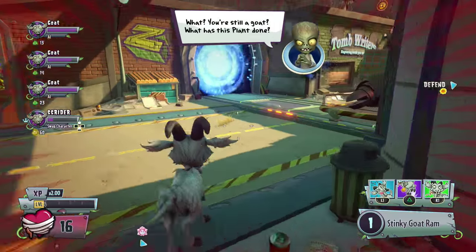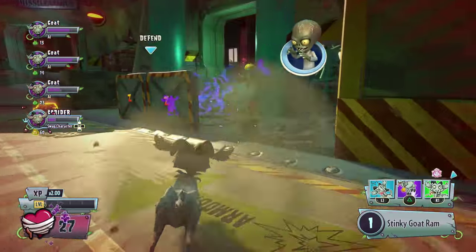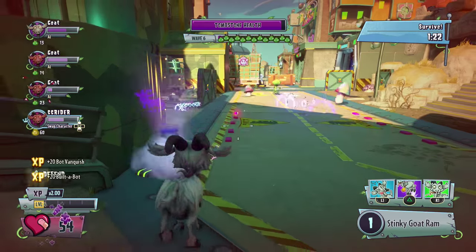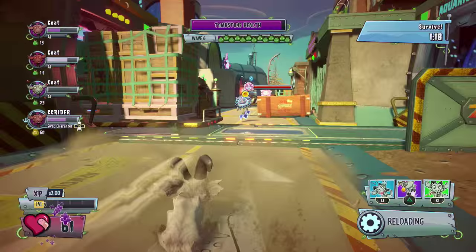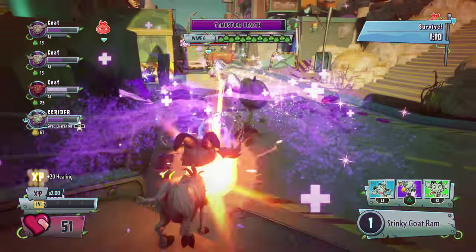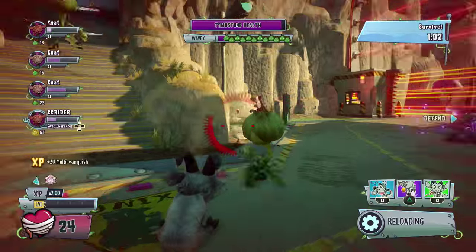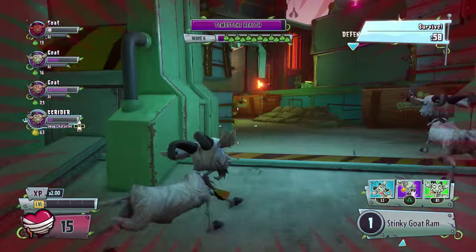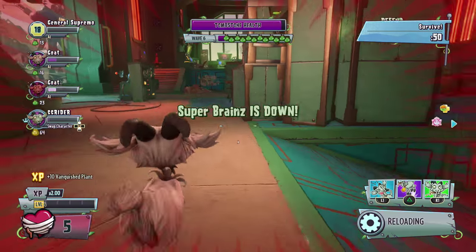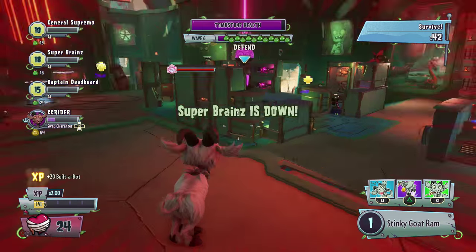Ow! Why are you still a goat? What has this plant done? We're all goats! Stay away from the plants. This is not good - we got to stay alive now. Survive for a minute and 30 seconds. I already have 34 health. We're going to build a bot actually - put down a Dr. Heels. Thank you Dr. Heels, I really appreciate it. Should I make a song dedicated to Dr. Heels? I'm getting a ton of experience for healing right now, which is pretty cool. A goat vanquish is just really cool. 15 health Zebra is not a happy Zebra. Super Brains is down, I'm almost down, everybody is almost - this is a disaster. Captain Deadbeard's down - you'll be missed, for your lack of doing anything ever.